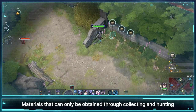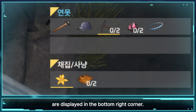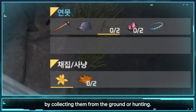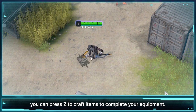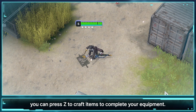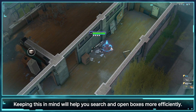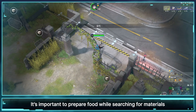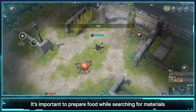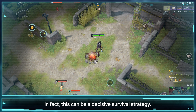Materials that can only be obtained through collecting and hunting are displayed in the bottom right corner. Try to acquire these materials by collecting them from the ground or hunting. Once you have all of your materials, you can press Z to craft items to complete your equipment. Boxes that have already been opened will not have borders — keeping this in mind will help you search and open boxes more efficiently. It's important to prepare food while searching for materials, so you can use them later during battles. In fact, this can be a decisive survival strategy.